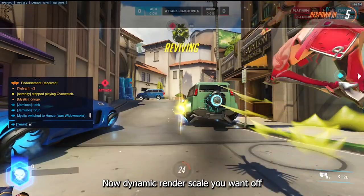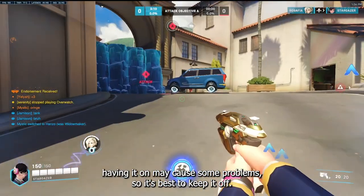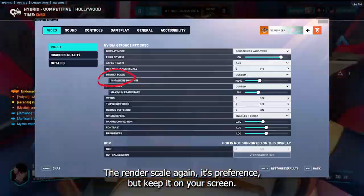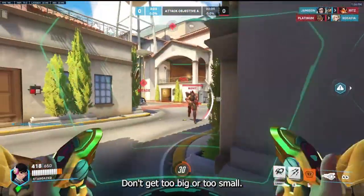Dynamic render scale you want off. Having it on may cause some problems, so it's best to keep it off. For your render scale, it's also preference, but keep it appropriate for your screen — don't go too big or too small.